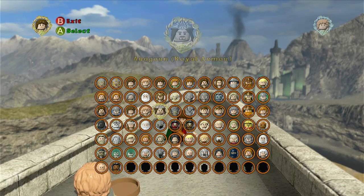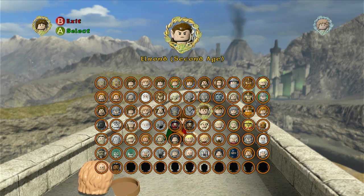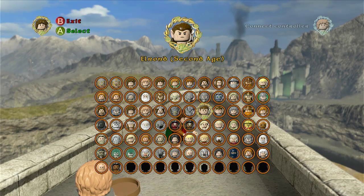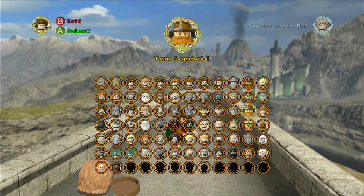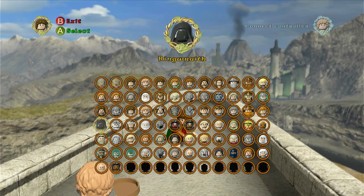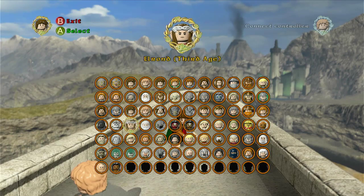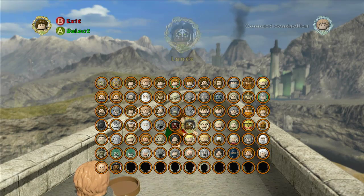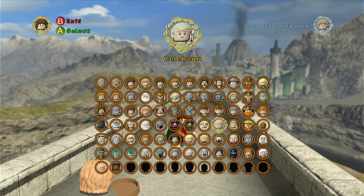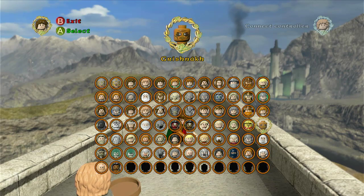Unless you do the bonus level right after, which gets you Mouth of Sauron and regular old Sauron. Then pretty much everything else is from the hub world, with a few exceptions. So next up we got Elrond in his second age, then Gilgalad, Bilbo Baggins, Tombum Battle, Rosie, the Ringwraith, the Ringwraith in his twilight form, Elrond third age, Loin, the Moria Orc, the Uruk-hai, Lurtz, Galadriel, Celeborn, the Gondor Ranger, the Easterling, Grishnok.